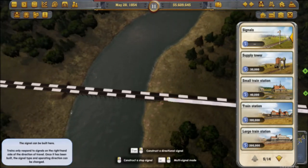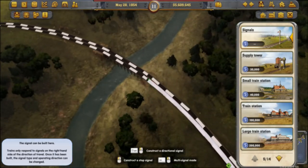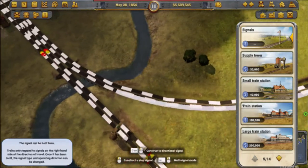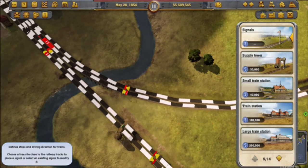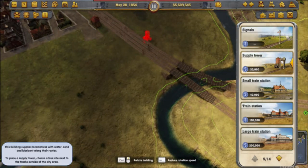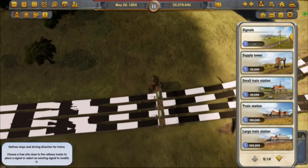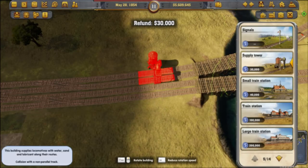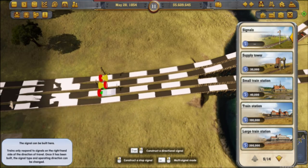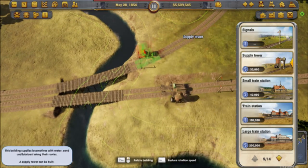I'll place down my signals on some of these sections of the track. As you can see, there's not enough room on the other side to support a servicing facility. Actually, I think I can — no, I won't have enough room for the signals. That's the reason. If I basically put this super close to the station — no, it won't work. Never mind.